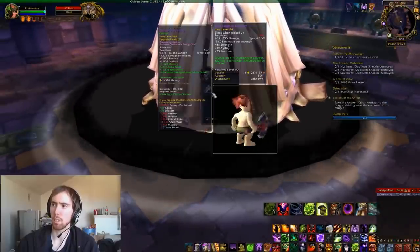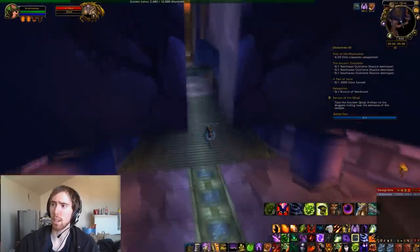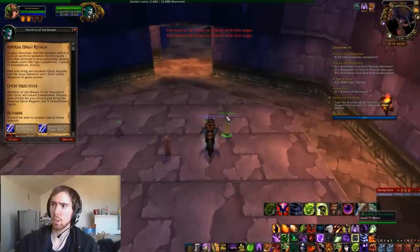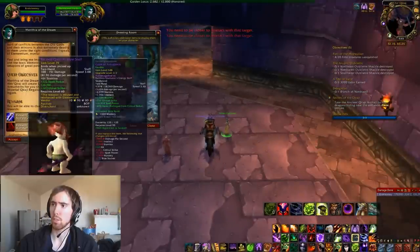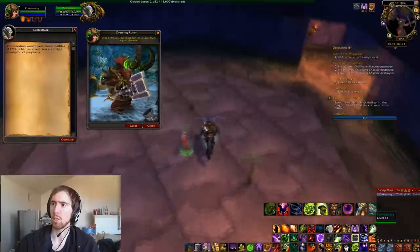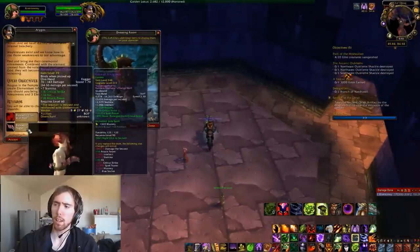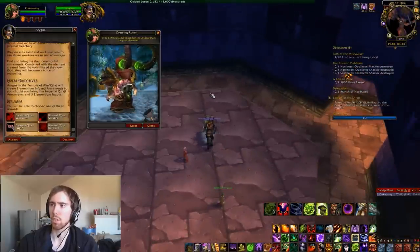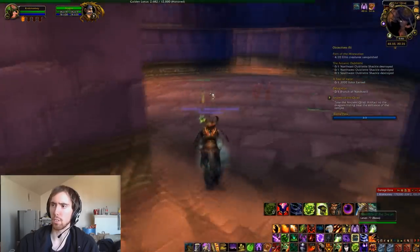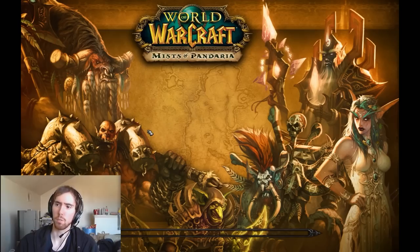C'thun drops a chest piece and also the Dark Edge of Insanity — it's too bad I am a warlock. And if you get a Qiraji Armaments, you can turn it in with some elementium ingots and you can get these pretty cool weapons. There's one for casters and one for melee. One thing that sucks about this instance is there's no real way to port back.